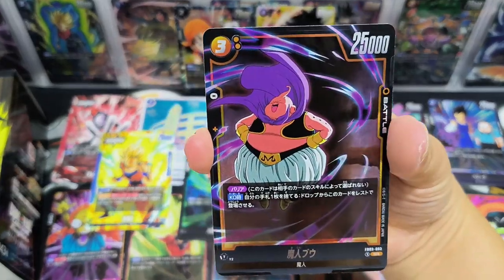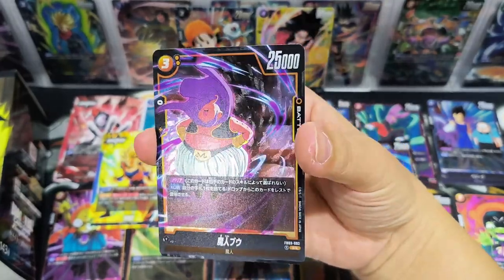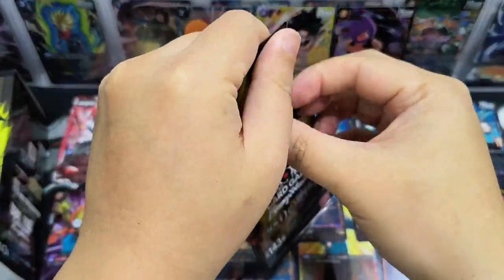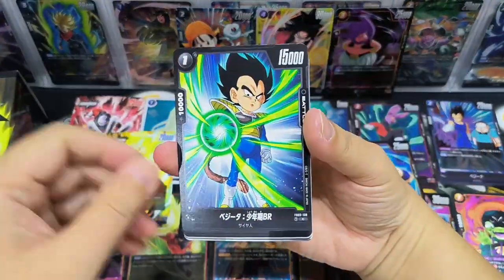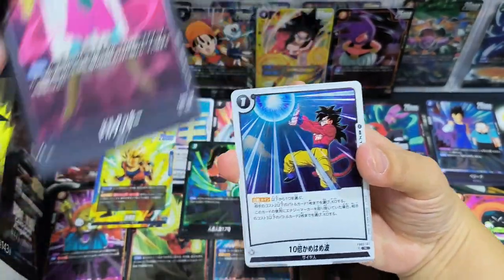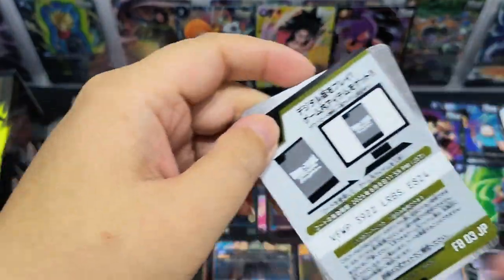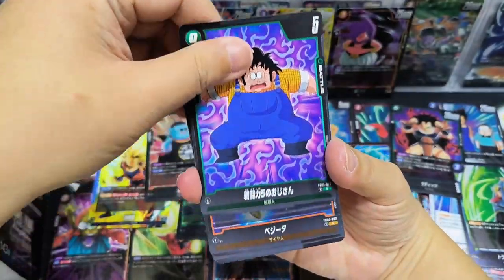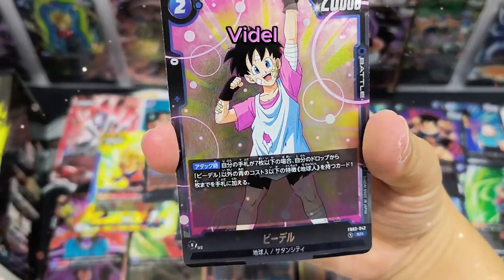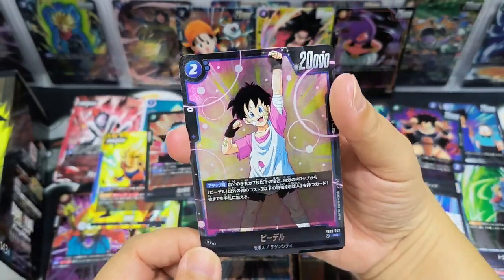Majin Buu! This card — yeah, he's cute. This card is a Super Rare, but it doesn't feel much like a Super Rare — it feels more like just a rare card. Still happy to have Buu. After opening so many packs, FB03 is actually nicer than FB02. This Super Rare card — I don't have much of this card, so it's nice to get her. Nice pink colour, so feminine — just looks very nice. I quite like this card.